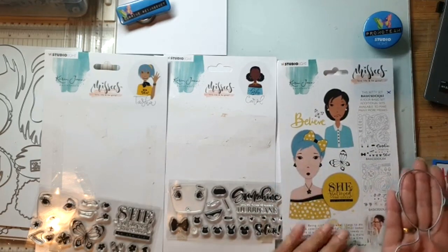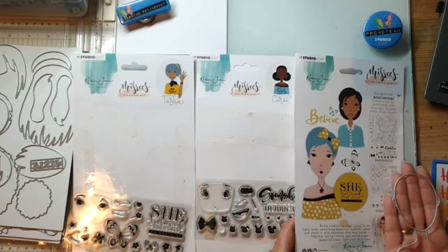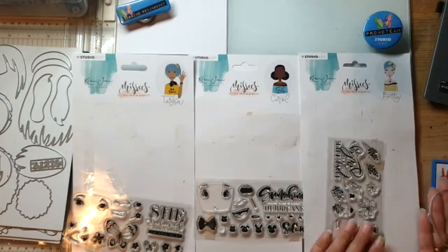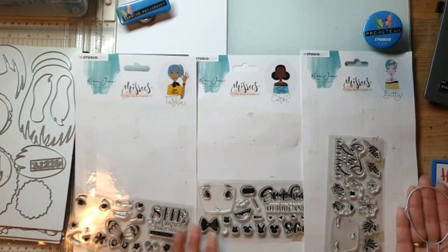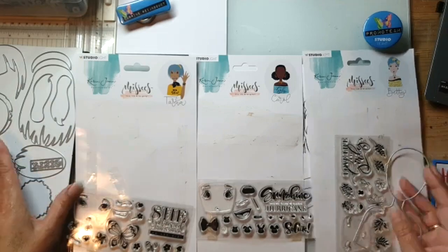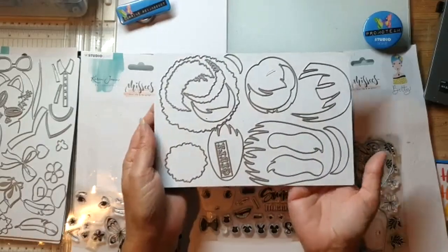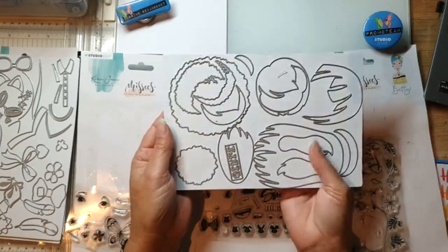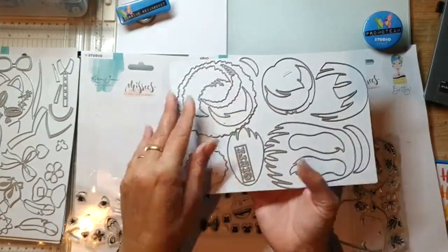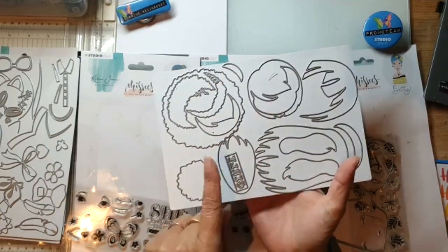Er zit heel veel bij - heel veel soorten haren, armbandjes, een arm, vingernageltjes, stempeltjes met de oogjes en mondjes, teksten, vlindertjes, bloemetjes, beestjes - van alles. En zoals ik het dan bewaard heb, vind ik dat dan wel erg handig. Ik heb hier gewoon een bak: dit zijn allemaal haren - paardenstaartjes, dikke staart, rechthaar, kroeshaar. Diademen zitten erbij, die kleine boogjes. En dit is 'girly' - een tekst.